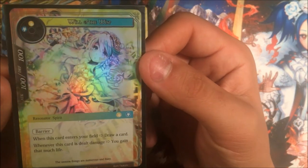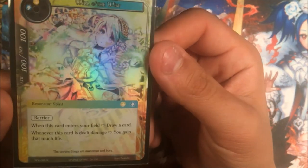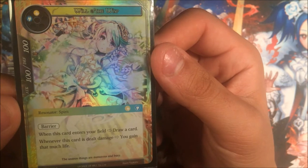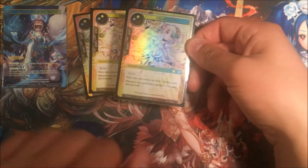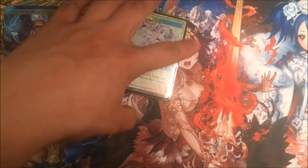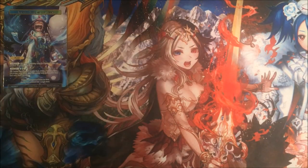Next one is Willow the Wisp — it's a 1-1, blue/white, has barrier flat out. Whenever this card is a field draw card and this card is dealt damage, you gain that much life. We're running three of these bad boys. We have a search mechanic in here, so we don't really need too many of them.